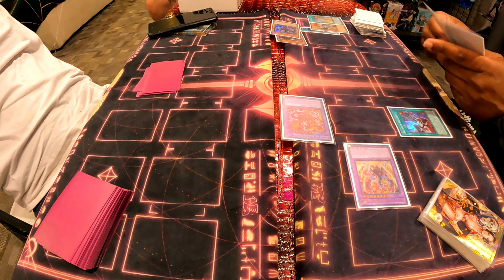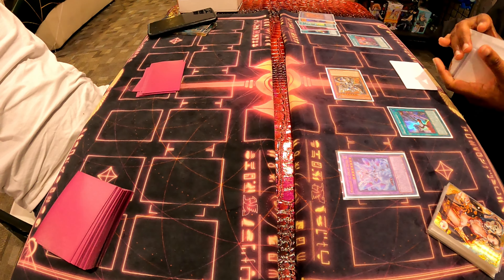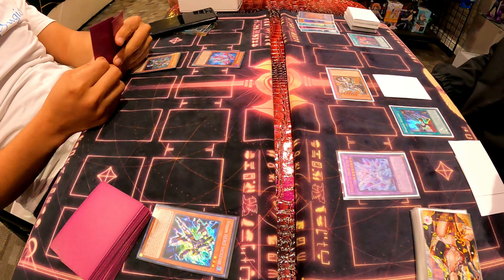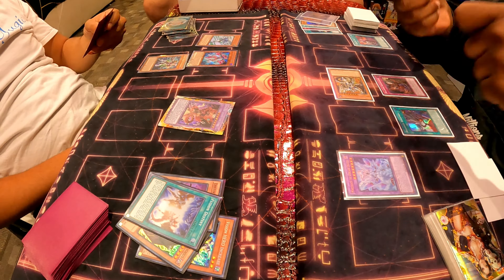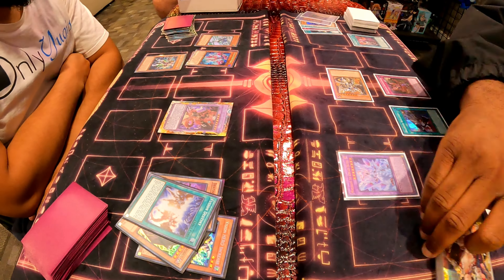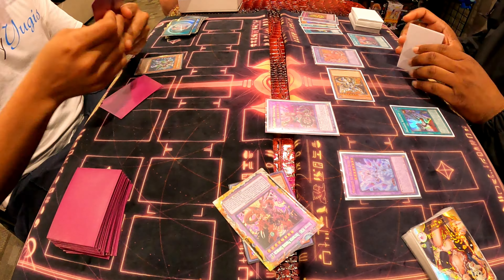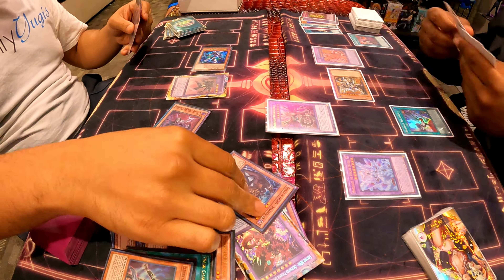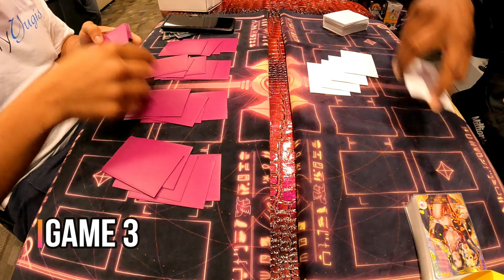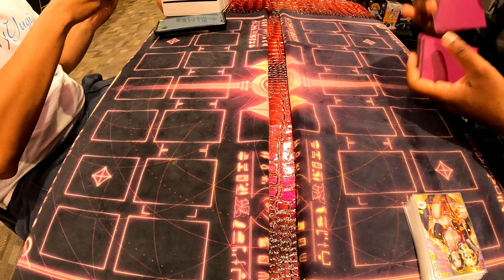Game two he set up a pretty powerful board. The new Branded decks are weird — they have a lot of new support. They have that omni-negate trap, Branded Retribution — it's pretty much an omni-negate, then it banishes itself from the graveyard to add a Branded spell back to hand. That's nuts. It kind of makes me realize Ghost Bell might need to be a side deck staple. I didn't really alter my side deck because every round took forever.